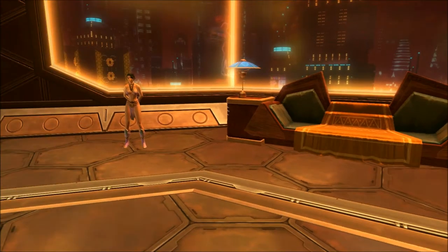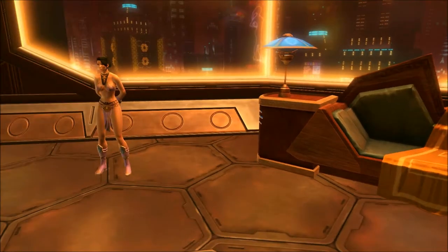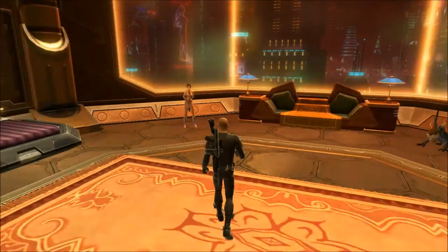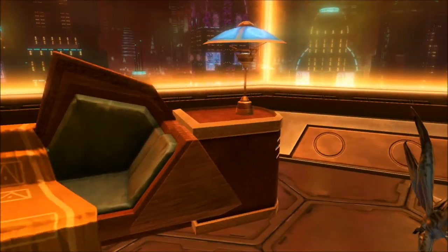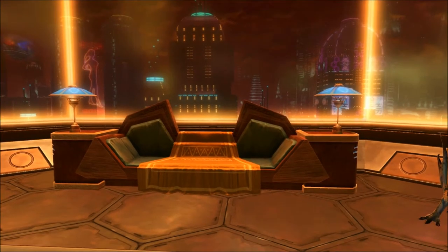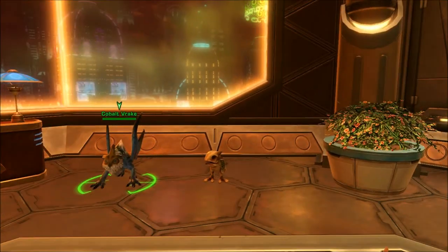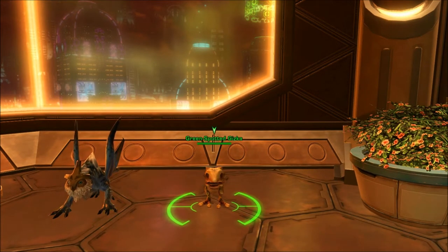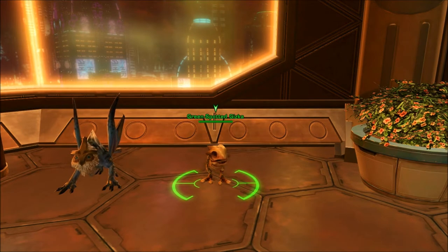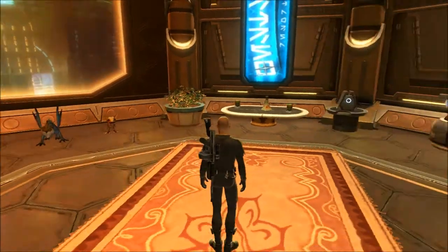Now I did something really cool here with this couch. That couch was there before in my last video, but it didn't have these little light podiums on the ends of it. What I did was add the podiums so that it looks like they're part of the couch — it looks like one big couch with two lamps on it. This guy you saw before, the Cobalt Vrake, is now joined by another little friend — this is the green-spotted Giska. He's just cute, so I put him there. So I have two little pets now. That's new.